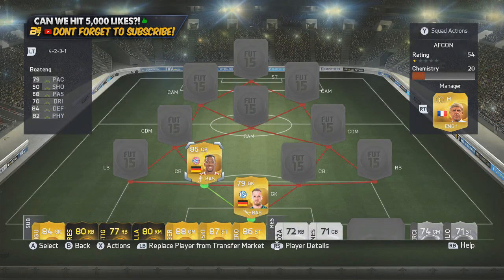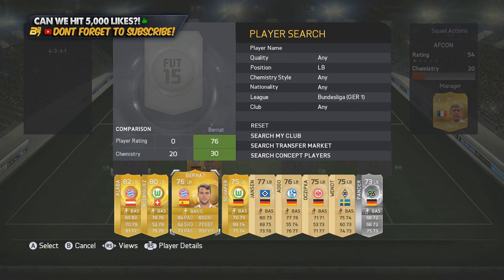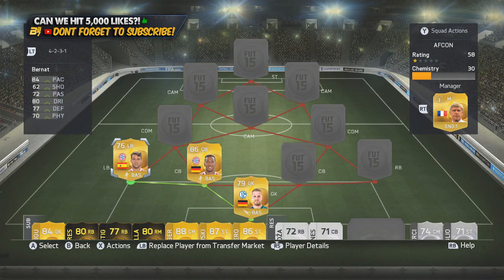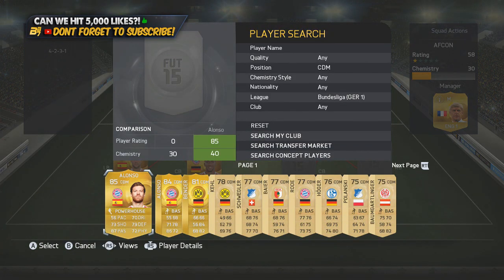In the center back position we go with Boateng — the upgraded version — who was actually the most expensive player in the team, which was quite annoying, but I don't mind paying for players I'm going to use for the foreseeable. I am a Bundesliga freak and I absolutely love Boateng. In the left back position we go Bundesliga again with a cheap Bayern alternative to Alaba — it is Burn, upgraded from a silver to a gold, 76-rated.